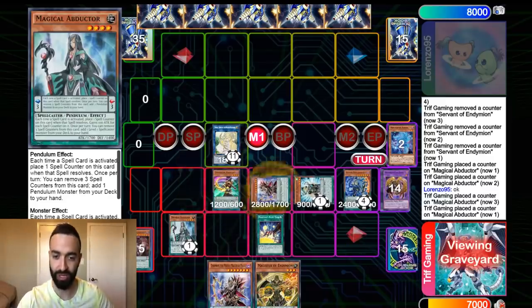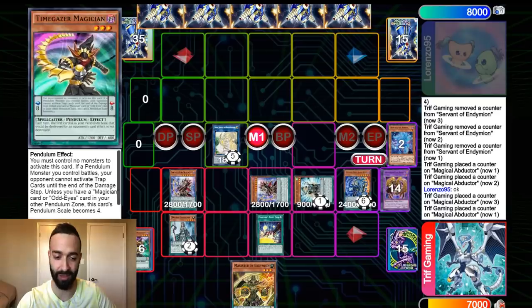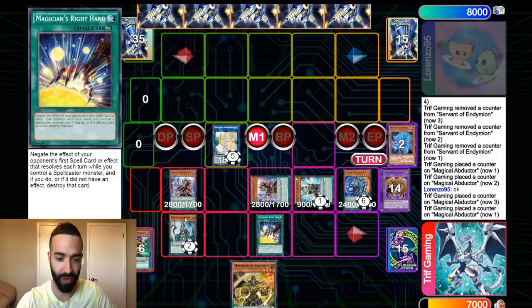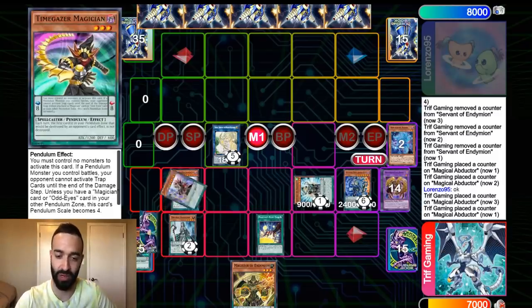So, Time Gazer. This is without Pendulum Summoning — I didn't Pendulum Summon at all. That's crazy. Next, I'm going to summon a Mighty Master and pop my Time Gazer. I could have put up an even bigger board if I popped, like, a Right Hand Abductor or Magister or Servant or something like that. But whatever, it's fine — I thought I was gonna Pendulum Summon. I wasn't intending not to Pendulum Summon; my board was just too crazy.